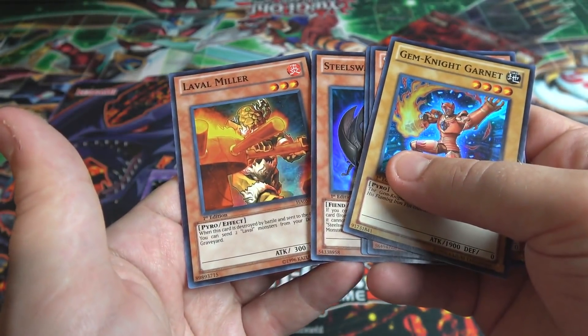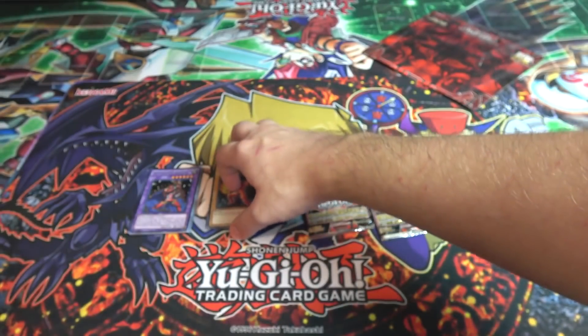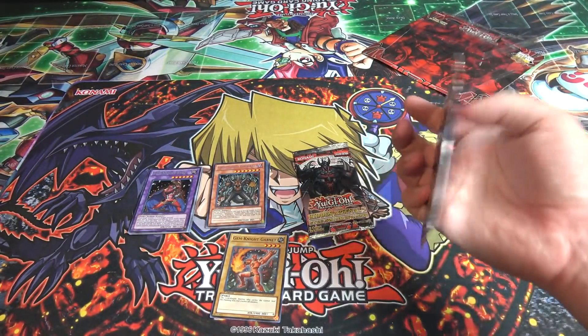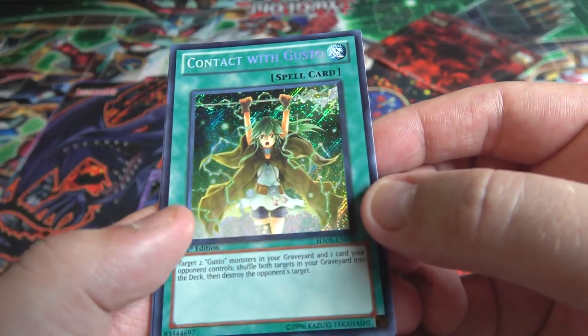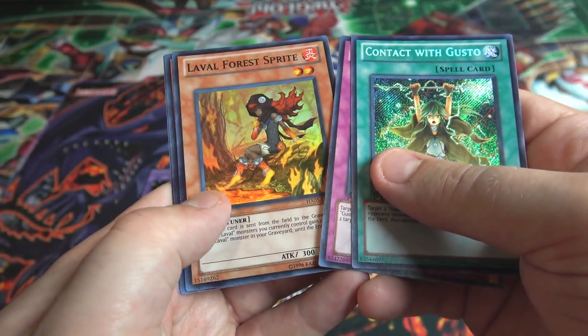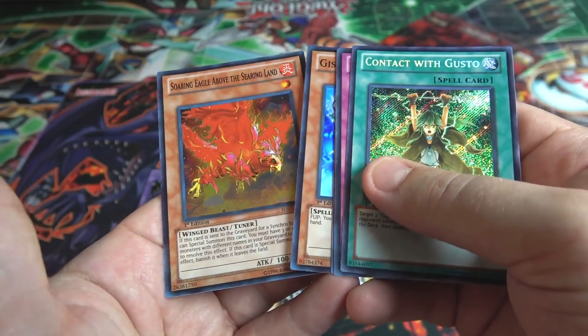Steel Swarm Cell and Laval Miller. We'll just kind of do it like this so you guys can still see the Secret Rare. We have a Contact with Gusto — that's awesome. I like different Gusto monsters anyway, so that's cool. Blessings for Gusto. Laval Force Sprites. Gishki Aerial. And Soaring Eagle above the Sear Land.